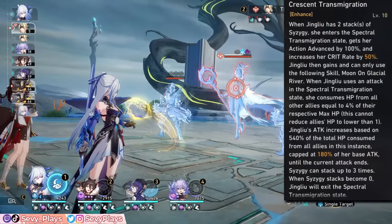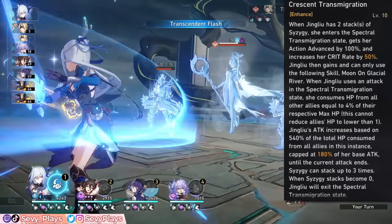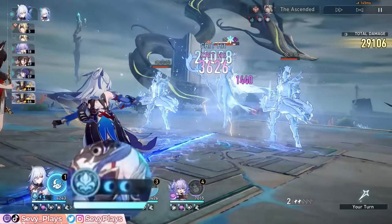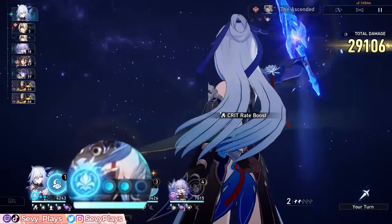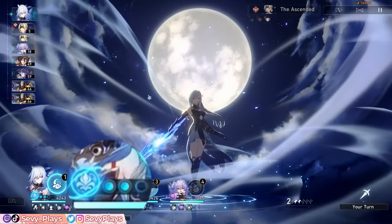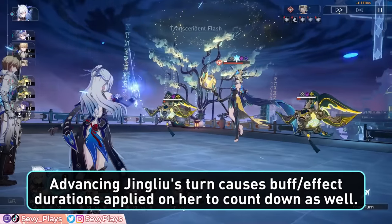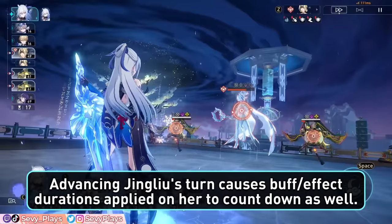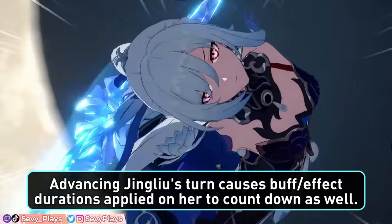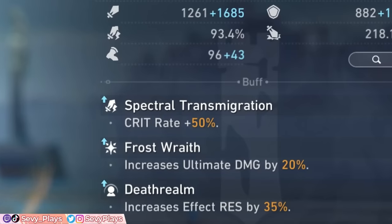Jinglio's talent is where all of the details of her spectral transmigration state can be found. Upon getting 2 Syzygy stacks, she enters the spectral state which increases the maximum Syzygy stacks obtainable to 3 and does a 100% action advance to let her instantly take her next turn. Note that this instant turn also causes buff or effect duration supplied on her to count down faster, so depending on your teammates, you might find yourself having to refresh them sooner on Jinglio.